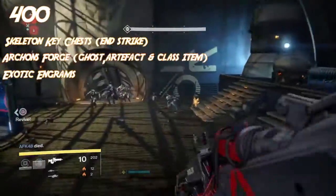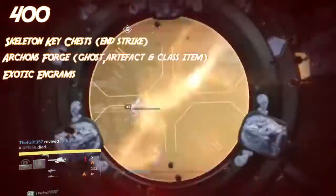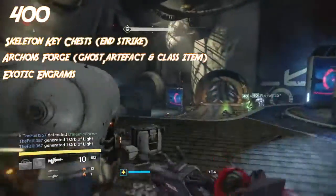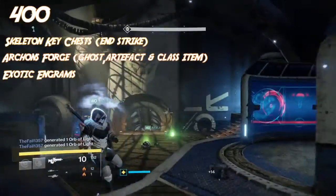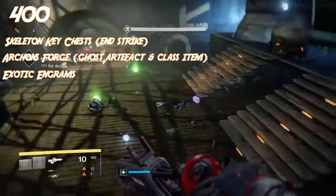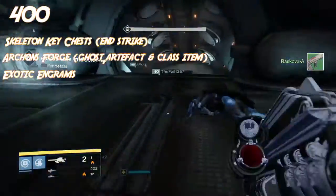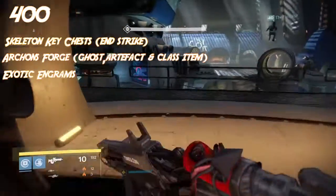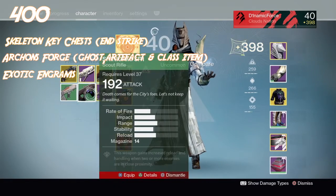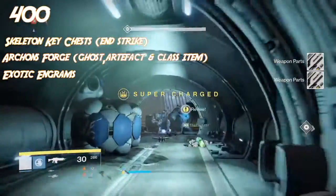Do not just spam all of your exotic engrams at once. Open one and then check what light level it drops at, because if you get a higher light level exotic it is highly possible to then infuse or equip it. The higher light level you are, the higher the average of your next drop will be. So if you are at 390 and open an exotic that rolls at 392, equipping it automatically raises your average, which increases what light level the next exotic can drop at.